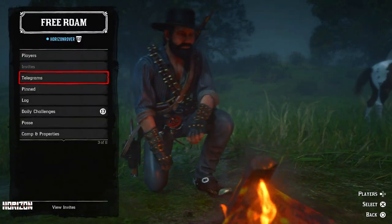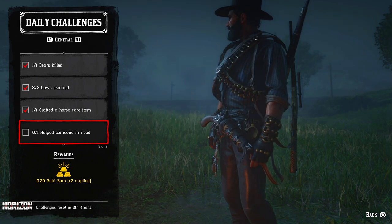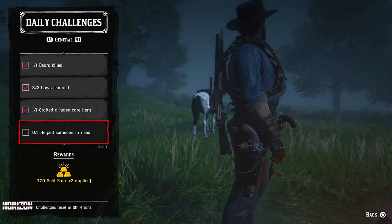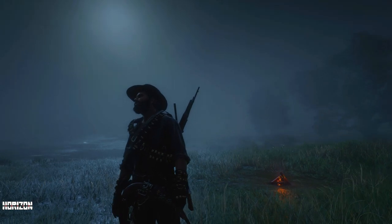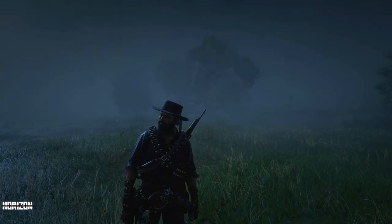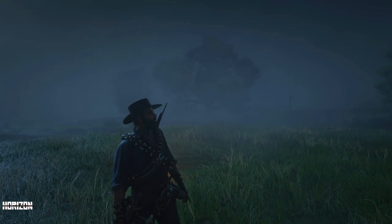The next one is 'help someone in need' — it's a random encounter. It could be any encounter, for example the hogtied sheriff, runaway wagon, ambush trap, and many others. For that you want to play in a lobby with as few players as possible. Let's see how many are here — it's a full lobby, so not good.